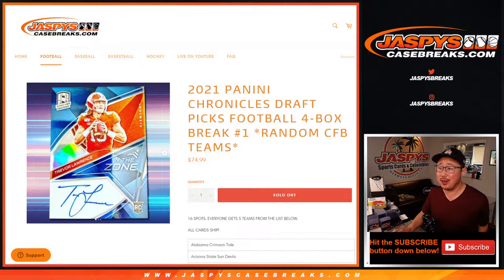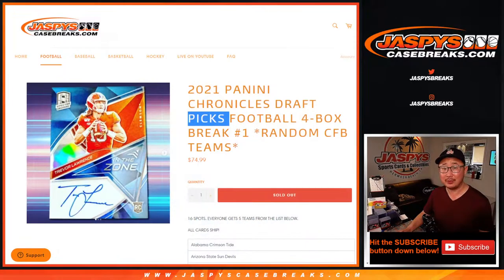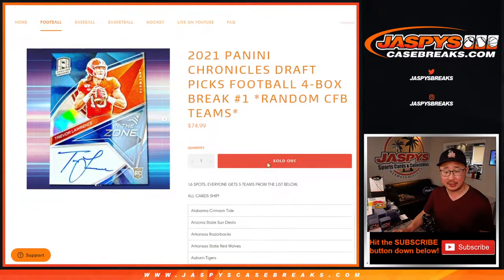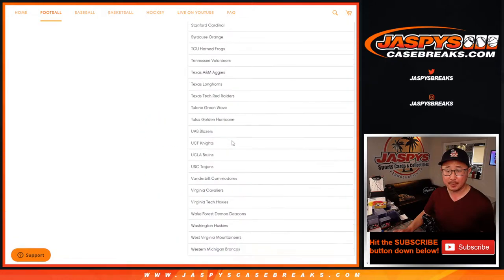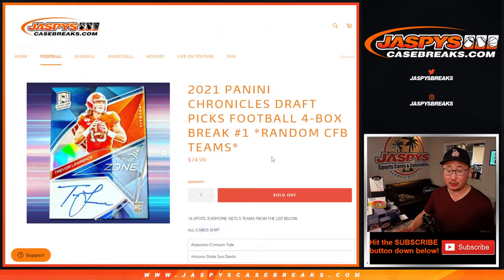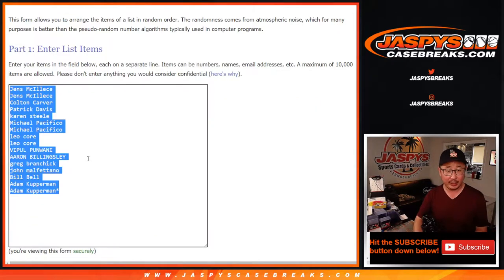Hi everyone, Joe for Jasky's CaseBreaks.com. Happy Saturday coming at you with 2021 Panini Chronicles Draft Picks. We're giving you random college football teams this time. We sell 16 spots. Everyone gets 5 teams from this big list. There's about 80 teams on this list and all cards ship in this 4-box break. Big thanks to this group for getting in on it.